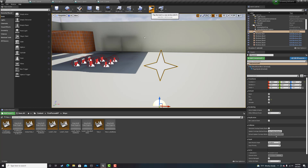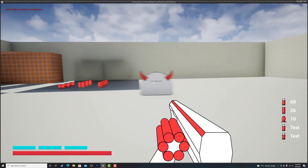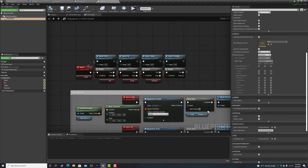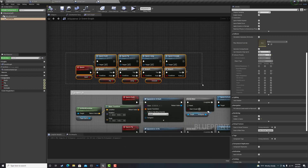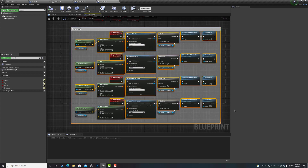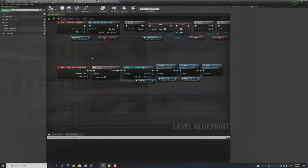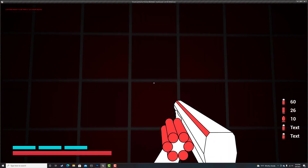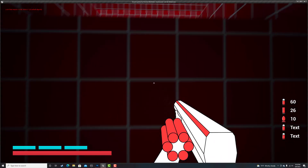It works for all the enemies I have in the game, and it's really simple to trigger multiple together. The spawner works by calling an event that asks what variable is selected, and then depending on what variable is selected, it will spawn a certain enemy. Here's the spawning system working when I go over the box trigger.